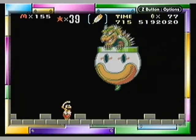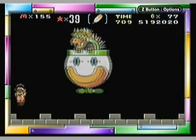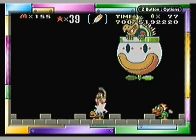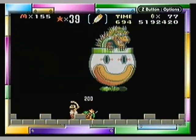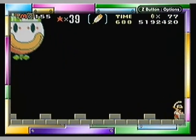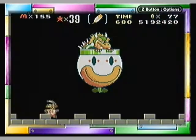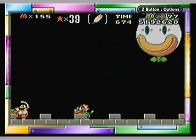And Bowser and his clown car vehicle — I forget what it's called. Clown machine? Essence of clown? I don't know. But anyway, he's going to keep throwing down those mecha koopas and you just kind of throw them on top of his head. Pretty simple, really.